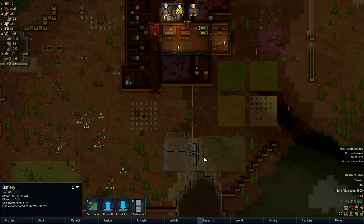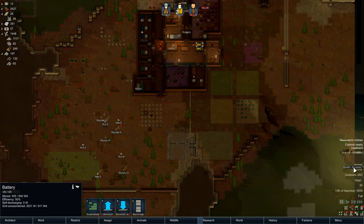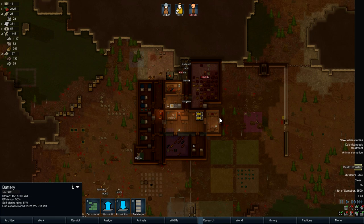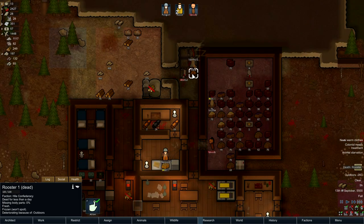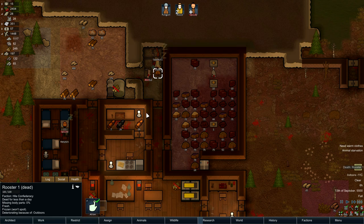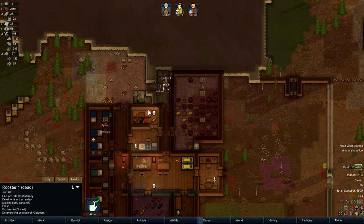Given that it's Randy Random, I'm not necessarily going to get more colonists any time soon, like I'd get under the normal one — Cassandra. So coping with three people is going to be difficult.